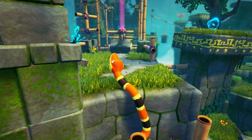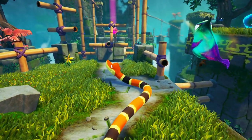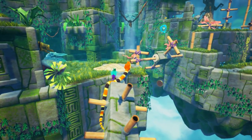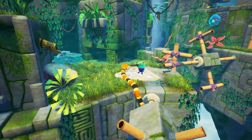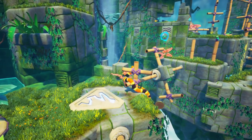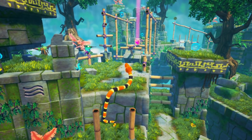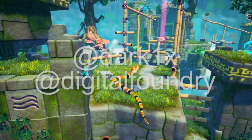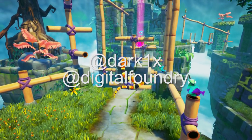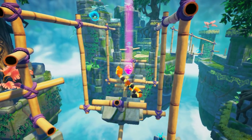Ultimately, you can expect solid performance and a great presentation from all versions of the game. Performance and image quality is at its worst on the Switch, but it's still an attractive game that plays very well in portable mode. You really can't go wrong with any of the different versions. Next time, we'll have a look at Yooka-Laylee on all platforms, so be sure to check it out. And until next time, this is John, signing off.